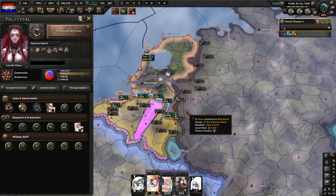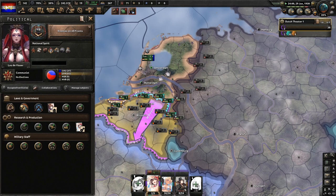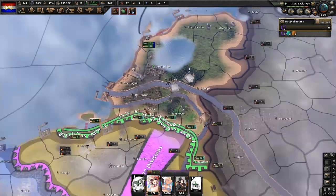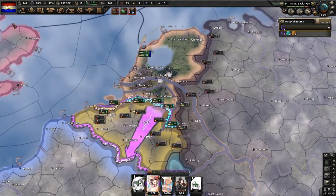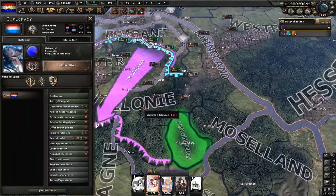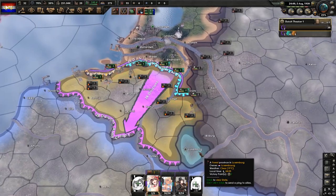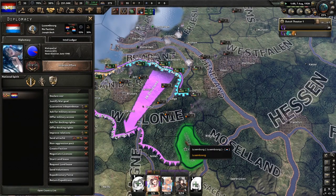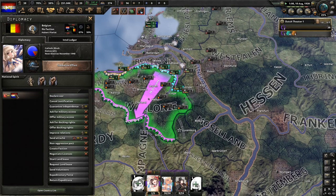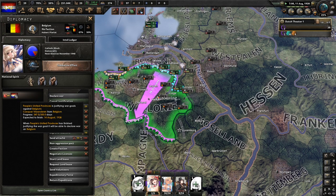Now that this is finished, we're going to get enemies on all fronts. We have a ton of manpower now so we could start replacing units, but we're going to wait until after our war. Our justifications are about to be finished. Do not declare war once you get the war goal in Luxembourg — wait for your war goal in Belgium to finish and then declare war on both at the same time.